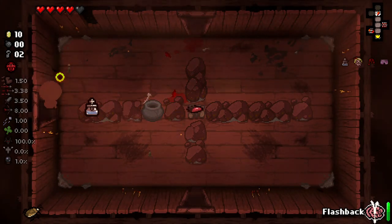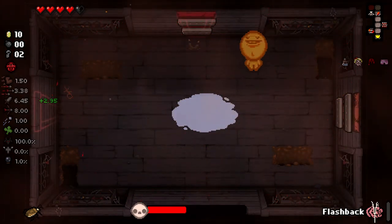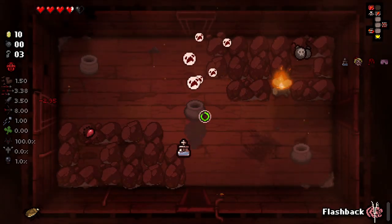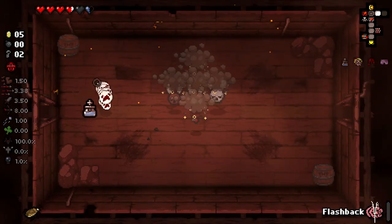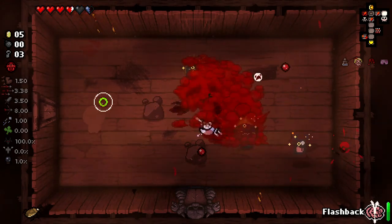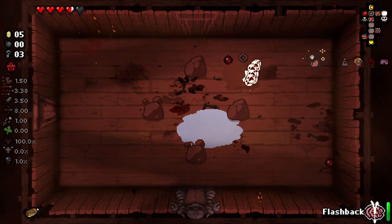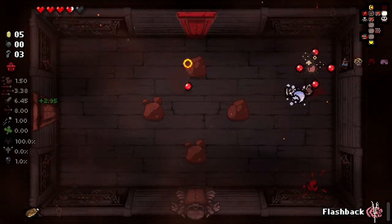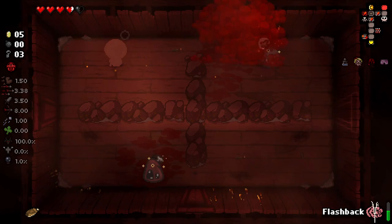I can burst down a bit of damage - I can do this. Is he the eternal version? Let's pop flashback here. Yeti is the eternal version. I wonder if we can get into the ultra secret room this way. I need another soul heart there. I can burst down with extra damage - like a massive burst of one second of extra damage. He's not going down, he's so strong. I think we just generally don't have a lot of damage here.